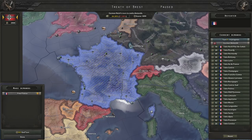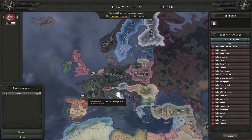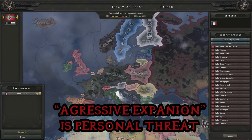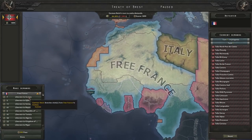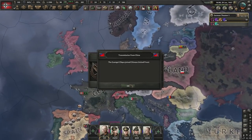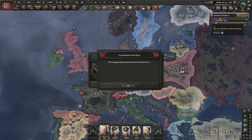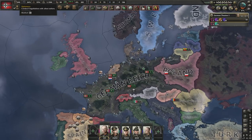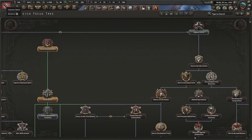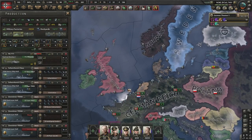First things first, let's take European France. Now we've got such high tension, we need to bring it down to somewhere more reasonable, because we need 100 relations with Britain at some point. If we've got a lot of aggressive expansion, they're not really going to like us. So let's liberate a little bit of Africa, leaving us at around 47% world tension with 45% personal threat.